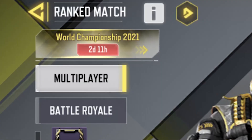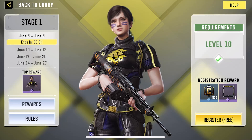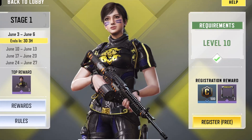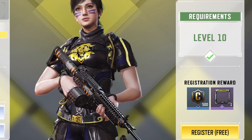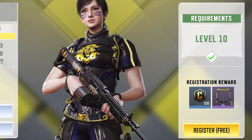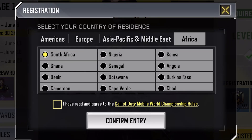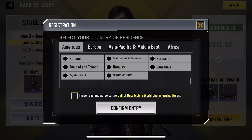Signing up is simple. Once you tap on ranked match, you'll see a button stating World Championship 2021. You tap there and you'll be presented with this screen. On the right hand side, you can see if you meet the requirements to enter into the world championship along with a register button. If you're eligible, tap that button and choose your region along with your country of residence. There are many different countries to choose as Call of Duty Mobile will try to include as many as possible.